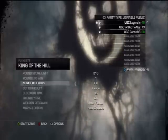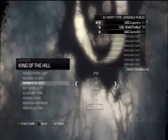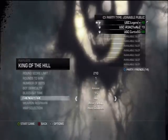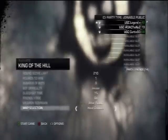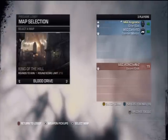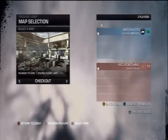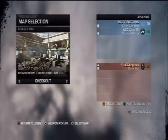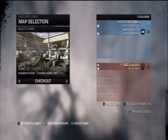First of all, what you want to do is go into a private match from the main menu, select King of the Hill, turn the number of bots down to zero, put the bleedout time on 15, and put the map selection so the host chooses. Once it's gone to the lobby, you want to make sure you're the only player on the Locust team. Everybody who's going to help you boost must remain on the COG team.